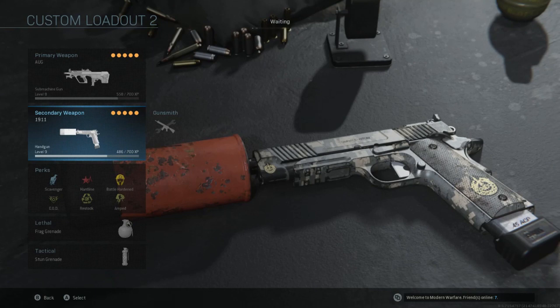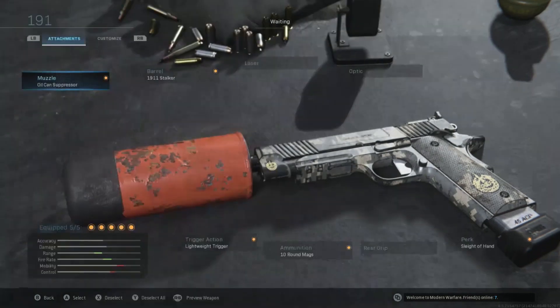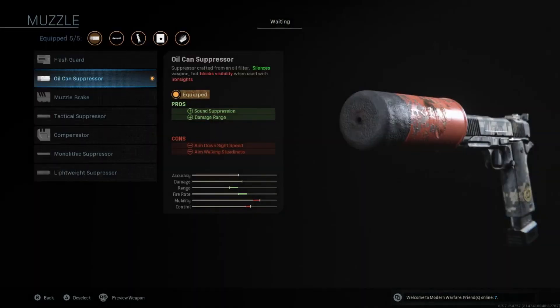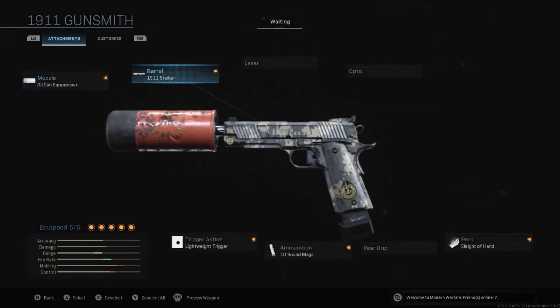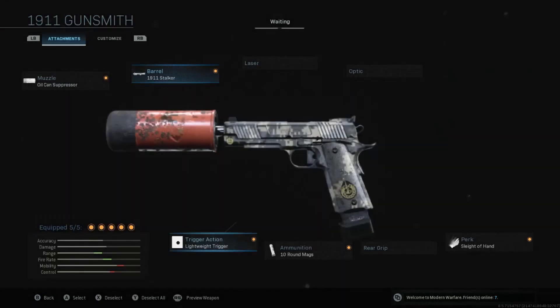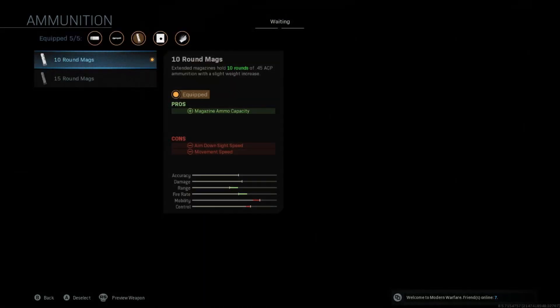We're going to be checking out the 1911 and just some weird attachments on it. It has the oil can suppressor — sound suppression and damage range. I thought it was pretty cool, it looks really weird and different. And then I put on the 1911 Stalker, which has damage range and bullet velocity so the bullets go further. And then I put on the Lightweight Trigger, which increases the fire rate.